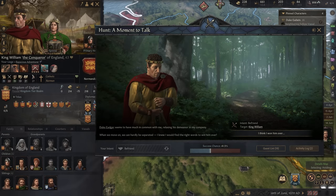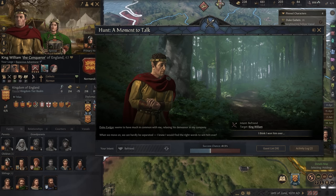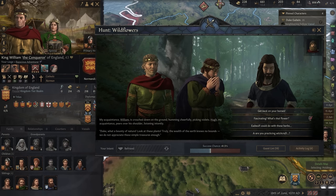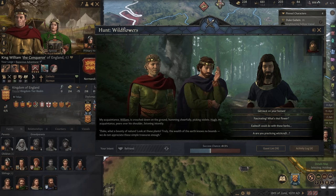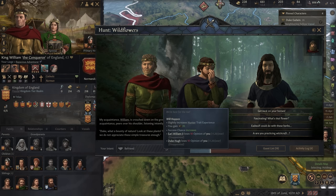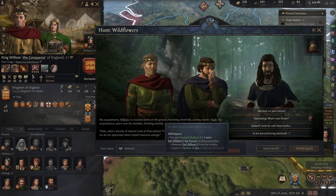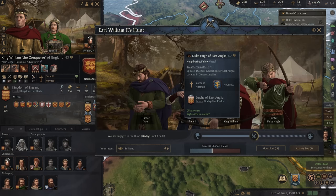He's got much in common with me — relaxing his demeanor in my company. When we move on, we can hardly be separated. What a great way to get to know your leader. William is crouched down on the ground, humming cheerfully and picking violets. Someone says 'Duke, what a bounty of nature — look at these plants. Truly the wealth of the earth knows no bounds.' But no — I'm a hunter. I'm here to hunt.